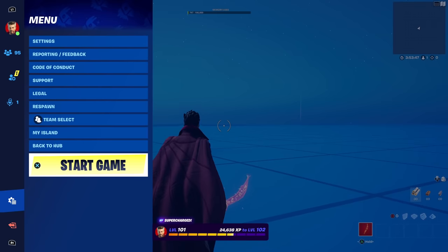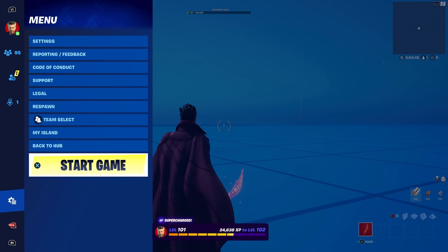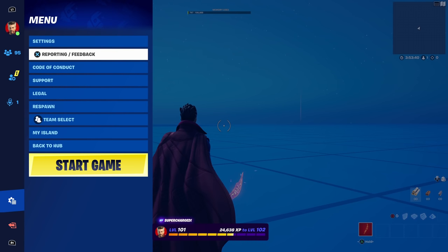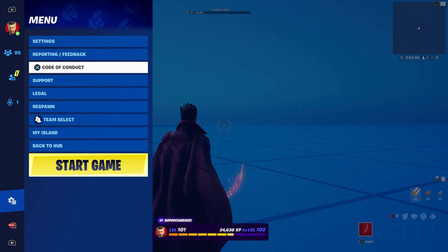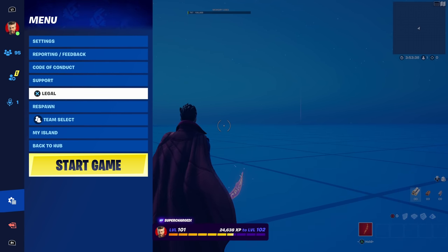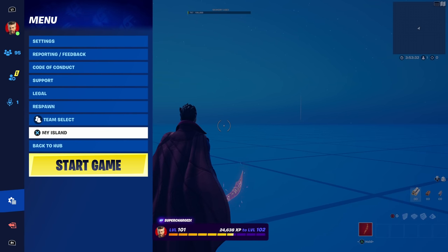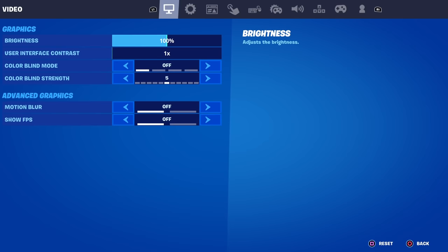All you guys want to do is go ahead and press the pause button. Once you press the pause button, you're going to see all these different options like settings, reporting, feedback, code of conduct, support, legal, respawn, team select, my island, back to hub and start game. You guys just want to go to settings.